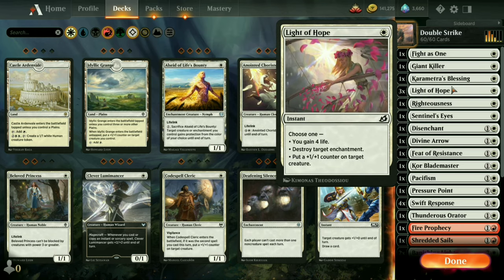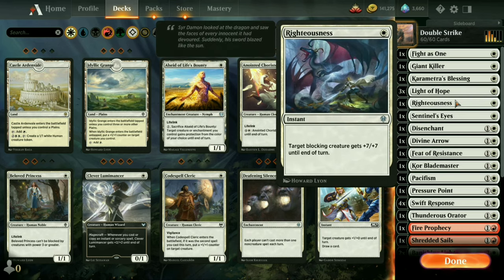Three Light of Hope — we can pump up our double strikers plus one/plus one, or use it as a last-minute way to gain life if we absolutely need to, or hopefully use it to destroy target enchantments. One copy of Righteousness — this would be a really cool surprise move. Use a first striker to defend against a really big monster coming at us, and suddenly having a nine power first striker that takes it out can be quite jarring.